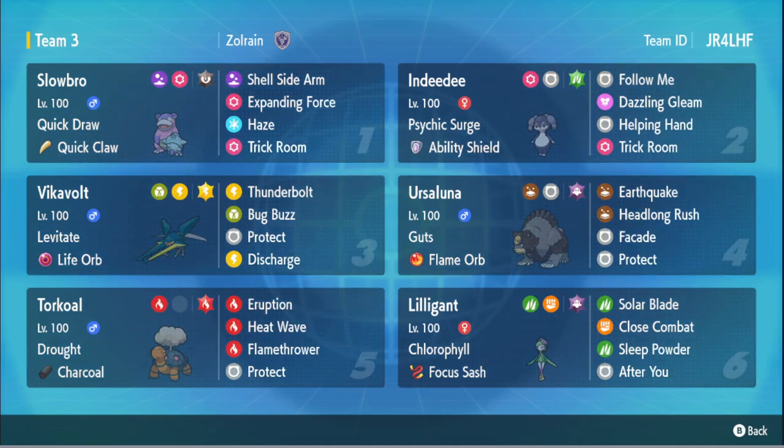We've got Vikavolt here, and the whole point of having Vikavolt is Electric Tera with Thunderbolt and Discharge — it's holding Life Orb and it's also Electric Tera, so we want to hit really hard. It's Electric Tera Discharge because we like to pair it with Ursaluna so that Ursaluna can go for Earthquakes. We have Ghost Tera because I used to have Ground Tera, but I really needed some defensive tera — if Ursaluna gets hit by something like Rillaboom and we can't keep Psychic Surge up, having a way to defend Ursaluna from super effective damage and an immunity to Fighting is really nice.